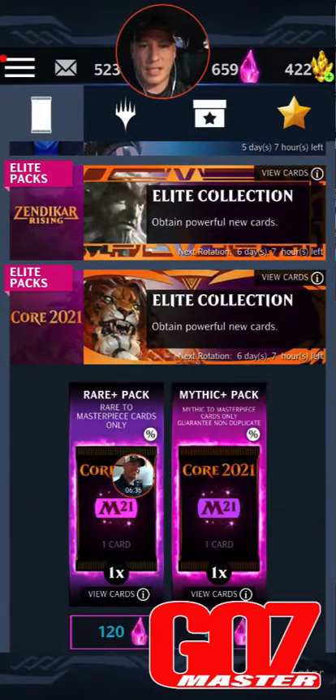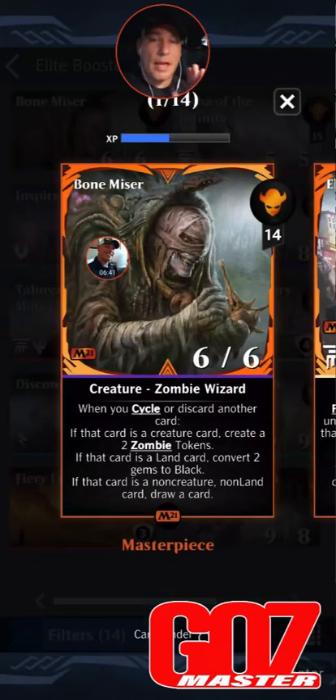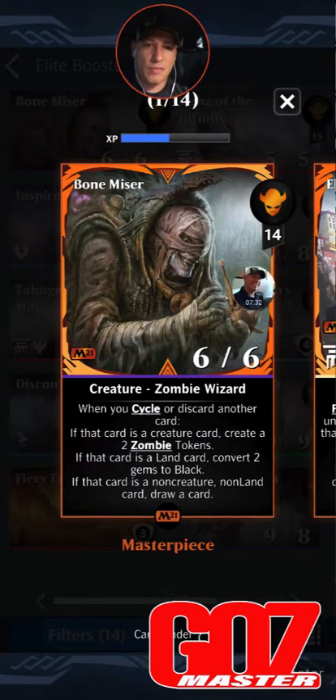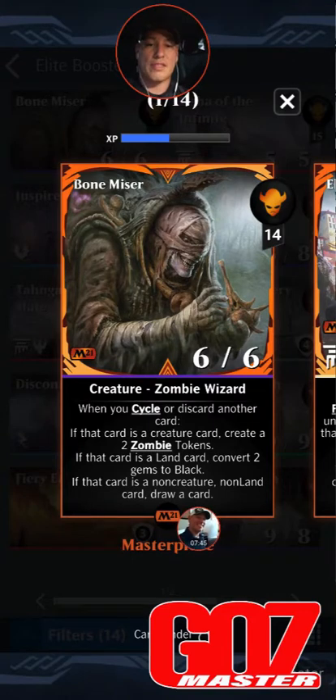Bone Miser is a chase card, and the reason I say that is because if you can pull Angie, absolutely — Angie and Subira are stupidly powerful now with black. If you have Angie and Subira, Bone Miser is great because every time you discard a card you draw a card, so it works really well. Creature zombie wizard, 14 mana for a black 6/6: when you cycle or discard another card, if that card is a creature create two zombie tokens, if it's a land card create two gems to black, if it's a non-creature non-land card draw a card. He's flexible — grab him if you can.